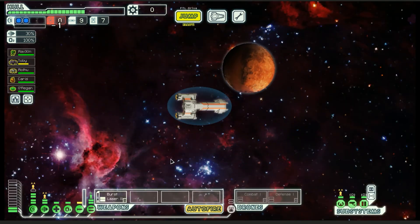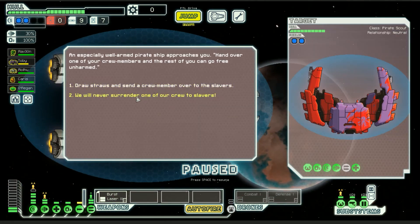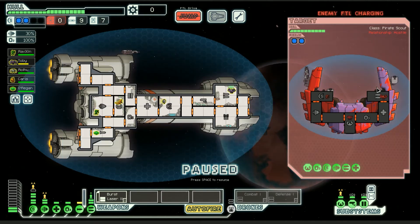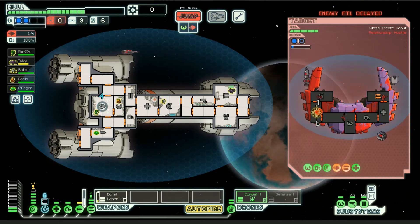There's a ship — let's go back here and play. Hopefully get some fuel. Never surrender to slavers — screw you! He's got a bomb too, and his FTL is charging. What kind of crap is that?